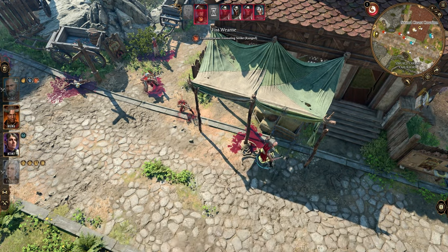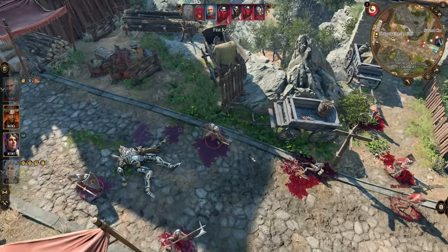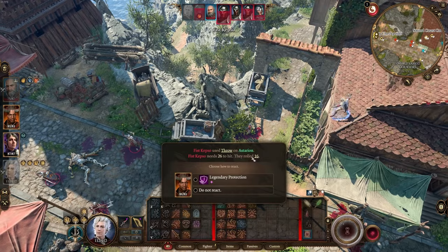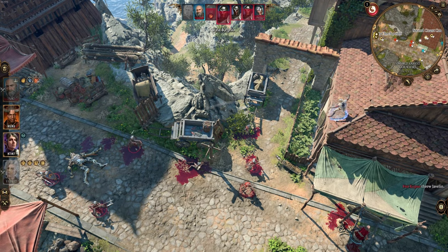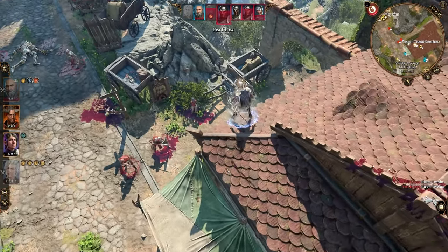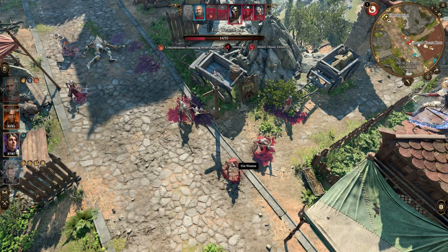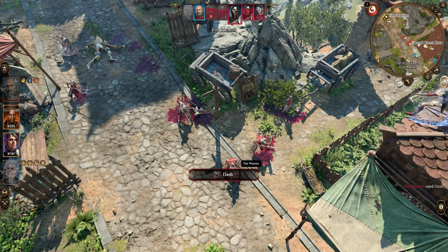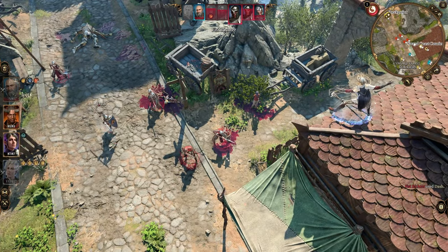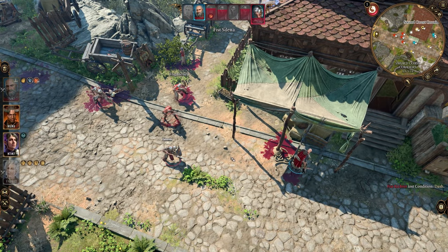Now, I do have Alert on my Astarion, so he will literally go first in every single combat encounter as well, making it even easier to stop your opponents where they are standing. They're trying to throw stuff at me because that's their only option. Astarion in this setup has 26 AC, so I don't think anyone's gonna be hitting him anytime soon — not with these silly little javelins.